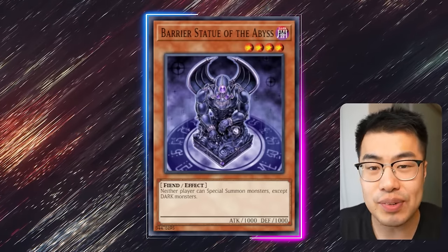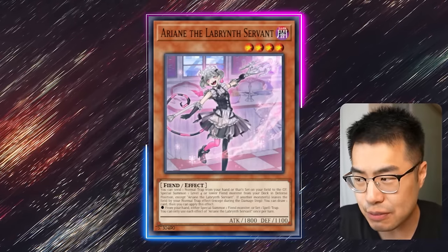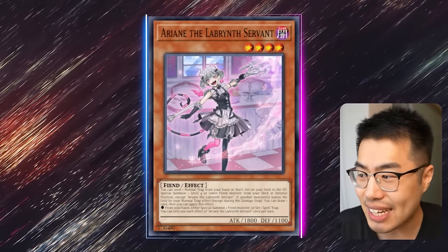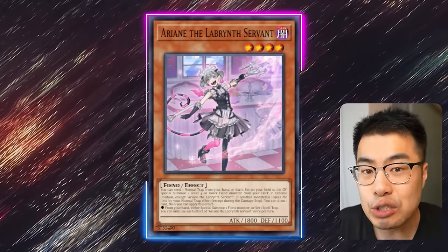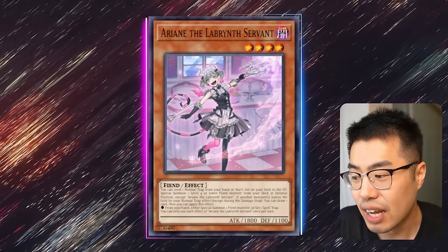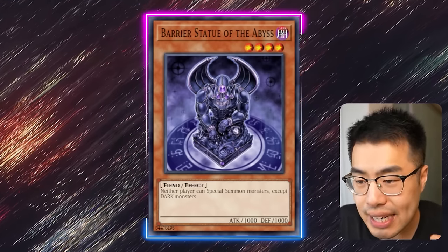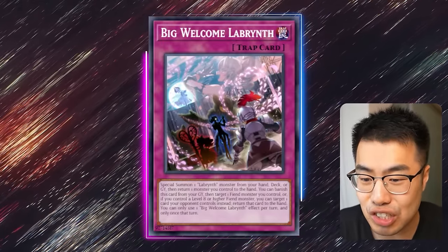People are only catching on to it now because Labyrinth have actually gotten some new toys in the form of Transaction Rollback — but specifically, Arianne the Labyrinth's Servant. Not Ariana — this is the other Arianne, the Labyrinth's Servant, that's actually the red one. It says you can send one normal trap card from your hand or that's set on your field to the graveyard, then special summon one level 4 Fiend monster from your deck in defense position except Arianne. This is a level 4 Fiend type you can summon off Arianne, which is a lot easier to set up now that Big Welcome Labyrinth can be comboed off with Transaction Rollback.